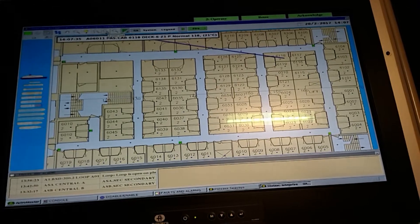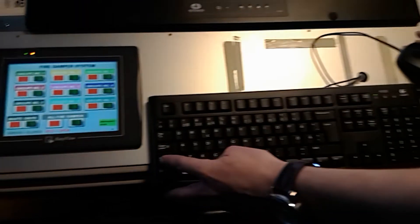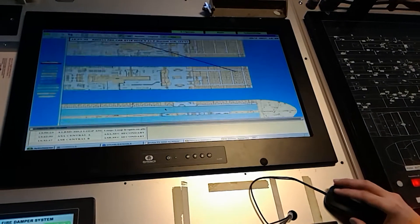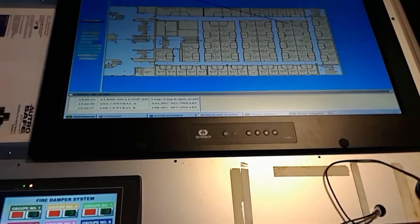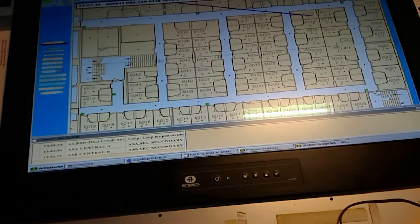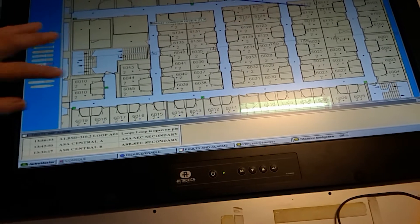You can zoom in and out with the buttons using the mouse, or hold Shift and use the scroll wheel to zoom. To go back to the normal zoom state, press this button and you get the best zoom view.